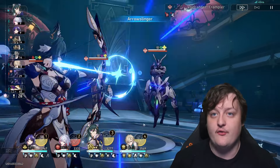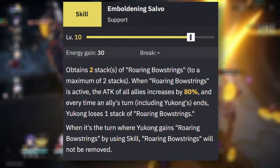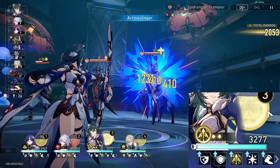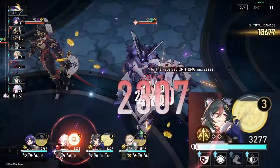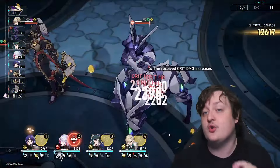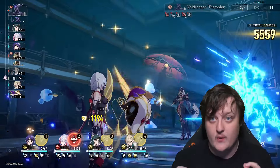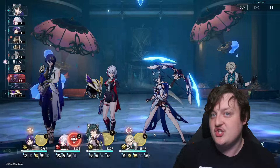Let's talk about her skill first, because this is the thing that a lot of people misuse. The skill gives you two stacks of Roaring Bowstring, which increases your whole party's attack by 80%. The caveat is that every time one of your characters takes a turn, you lose one of these stacks. So you don't want her to go before your sustain or support characters — you want her to go directly before your DPS.